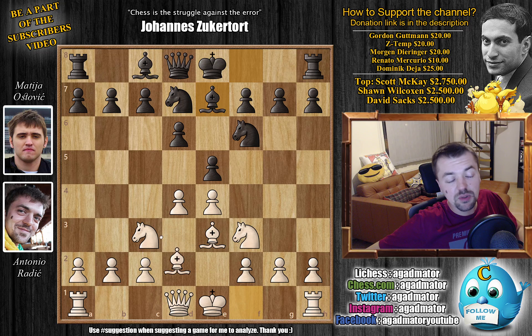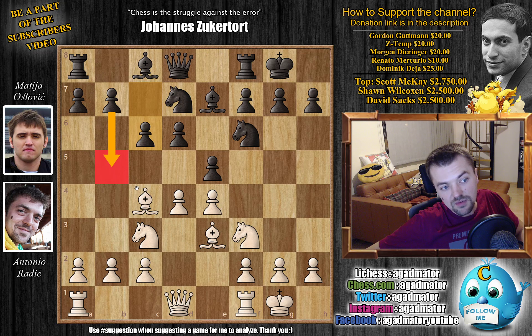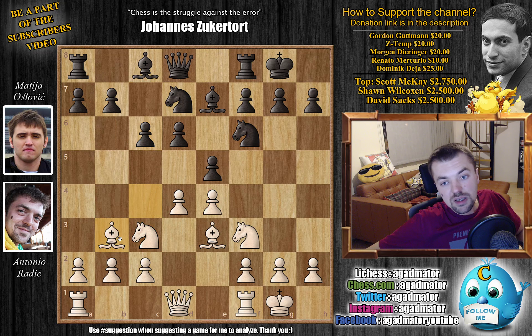He played bishop to e7 and I played bishop to c4, putting my bishop on a nice diagonal. He castled, I castled, and he played c6. Now I have to be careful because b5 will come with tempo — if I allow b5, he attacks the bishop and I have to move it, then he plays b4, attacking my knight and dislodging the defender of the e4 pawn. So bishop to b3, moving it back. I could push a4 or play bishop to d3, but I decided to keep my pawns where they are and keep the bishop on the long diagonal.